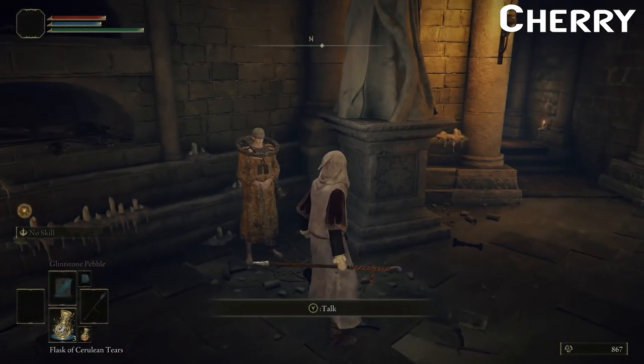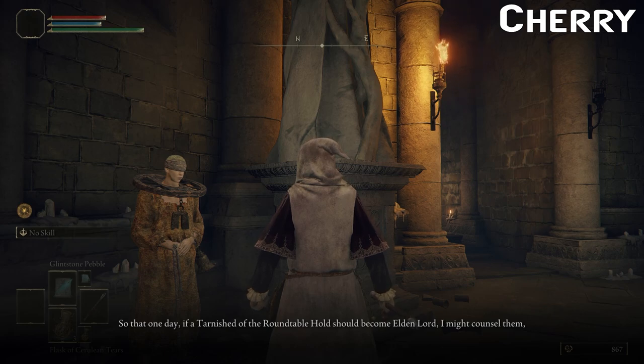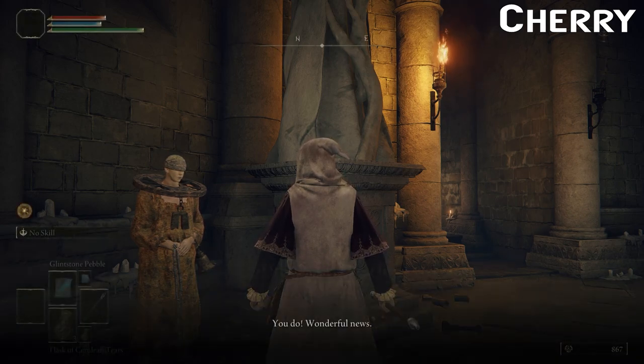Ping — Roundtable Hold achieved at last. It's located outside of this world and can only be reached through sites of grace. Some sort of priest: 'Welcome to the Roundtable Hold. I'm Corhyn, a man of the cloth. I teach incantations, the strength granted us by the Two Fingers, and explore the secrets of the Golden Order, so that one day a Tarnished of the Roundtable Hold should become Elden Lord. Do you still see it — the guidance of grace?' He's all about order.